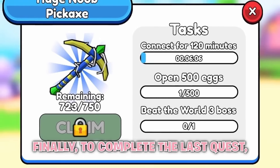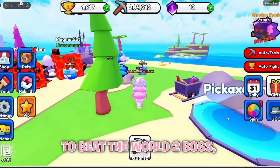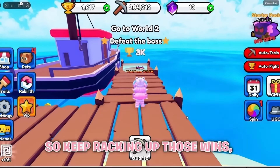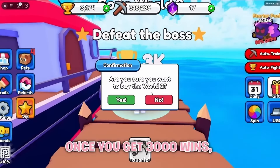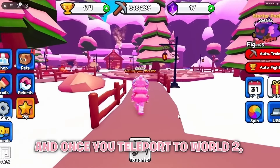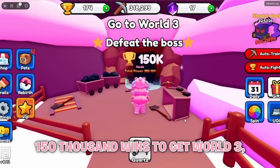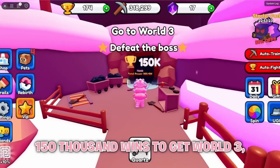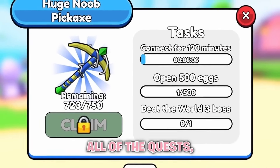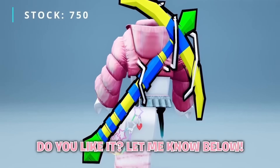Finally, to complete the last quest, you have to defeat the world 3 boss. To beat the world 2 boss, you need 3,000 wins. Once you get 3,000 wins, come over here and buy world 2. And once you teleport to world 2, come over here. You'll then need 150,000 wins to get world 3 and complete the quest, so good luck. Once you complete all of the quests, you should be able to claim the item. Do you like it? Let me know below.